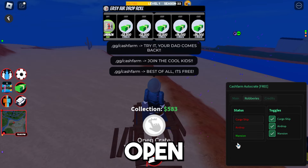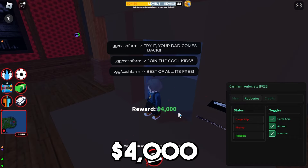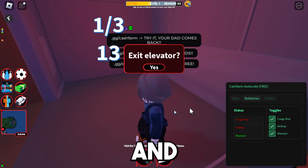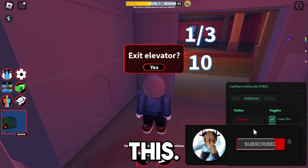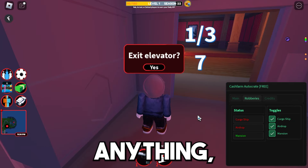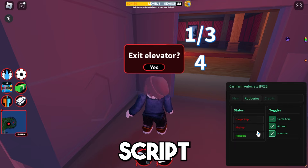There we go — you just open up the crate and I got five hundred dollars, four thousand dollars from that. Very cool. And now we're completing the mansion robbery, very nice. Just don't touch anything guys, don't even press yes or anything — just let the script do its thing.